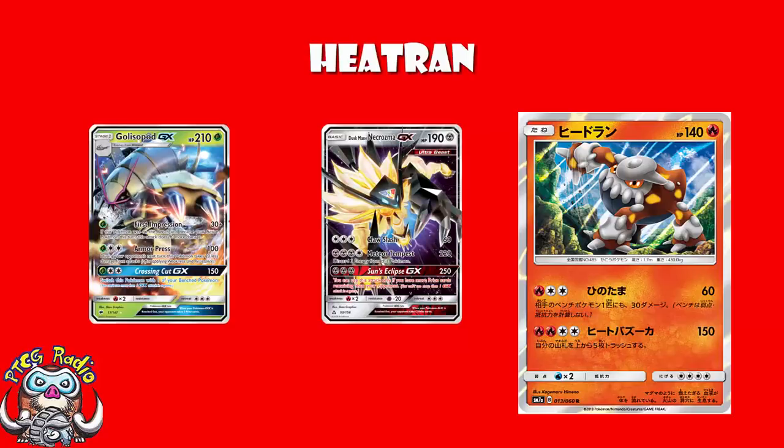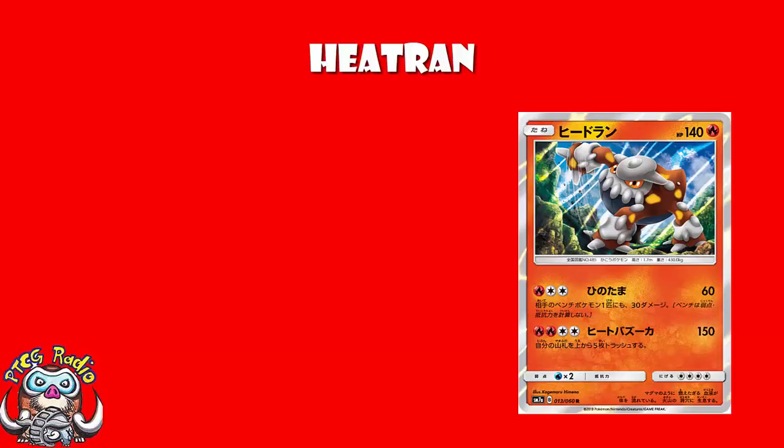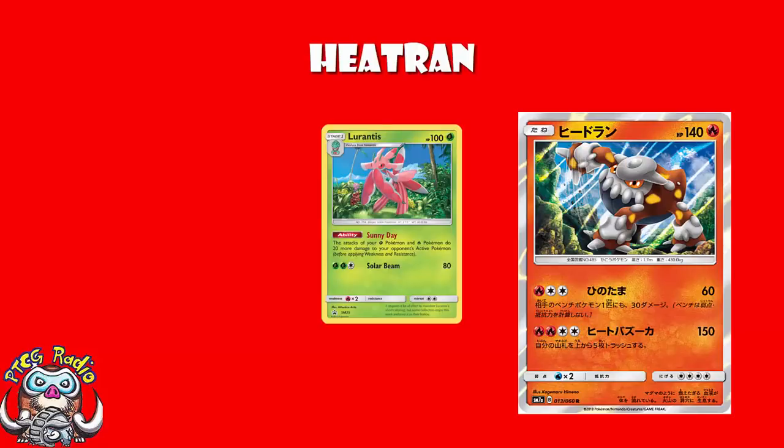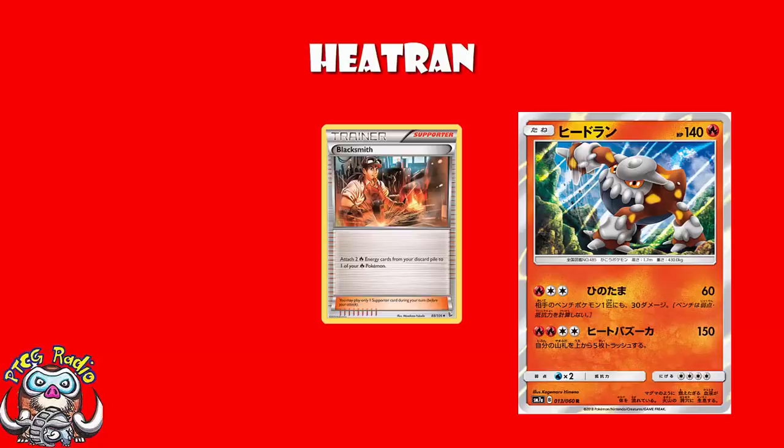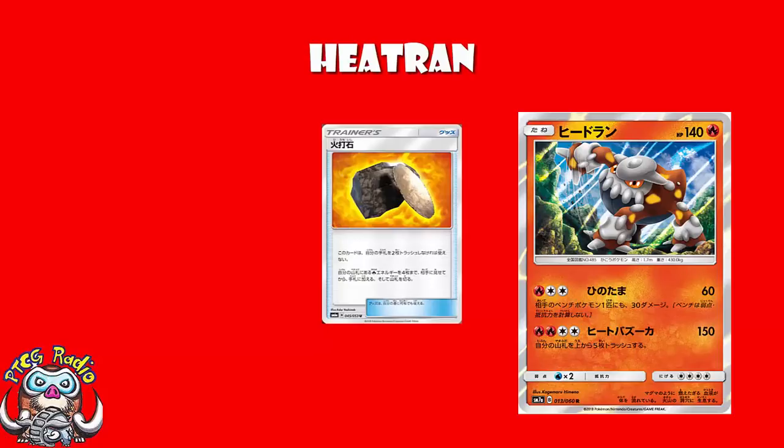So you're hitting a much better weakness than you have. In terms of tricks for Fire Pokemon, as I say far too often, we do have Lurantis Promo, and as I say equally as often, it's never been proven to be any good whatsoever. In Expanded you've got all kinds of stuff like Blacksmith, which is quite lovely. In Standard, Flint lets you search out some of your energy, which is quite nice.